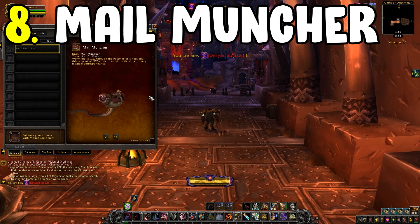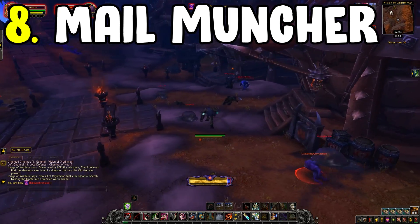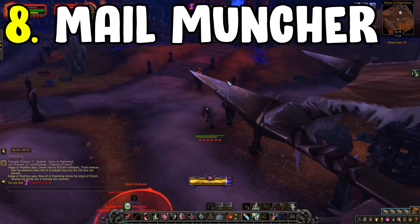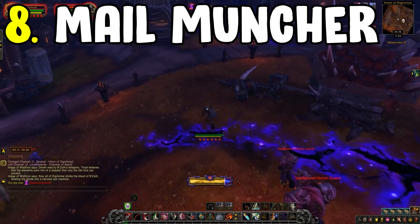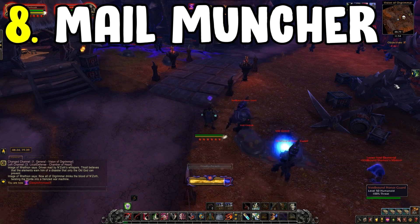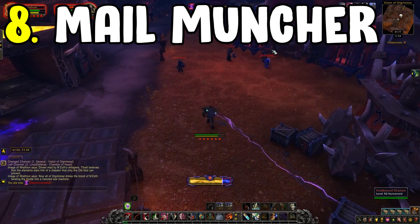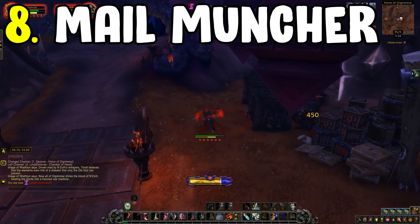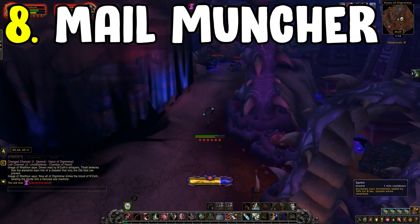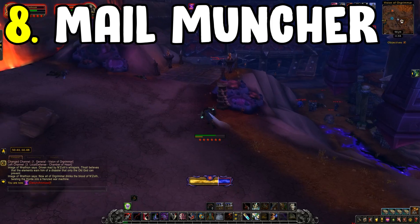Number eight is the Mail Muncher — a really cool and easy mount. Go into a Horrific Vision, which is very easy to blast through at current level. Look out for mailboxes inside; you can download a HandyNotes add-on that shows where all the mailboxes are. The Mail Muncher can drop from those mailboxes, so just open them up and hopefully you'll get the mount.